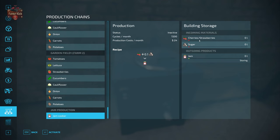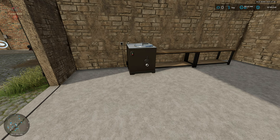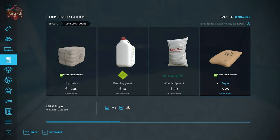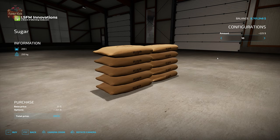In order to function with the jam you're going to need cherries or strawberries and sugar. As we've already seen in the moonshine video, we get our sugar by going to the shop, then objects, where we can buy bags of sugar — $25 for 25 liters — and we can pick various quantities all the way up to 10.